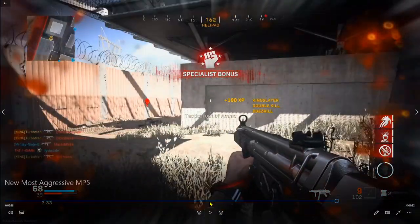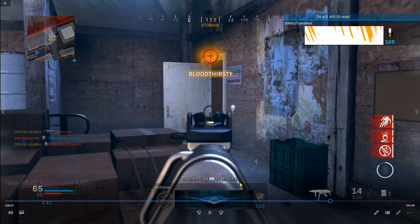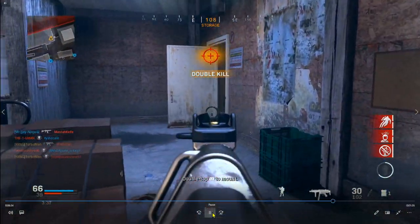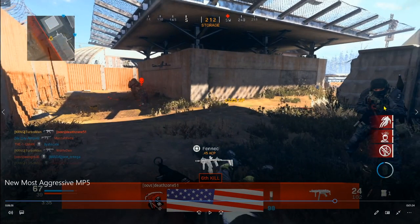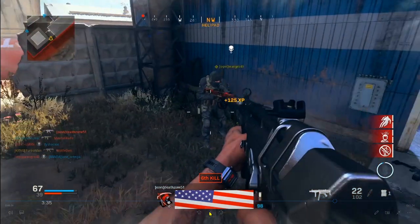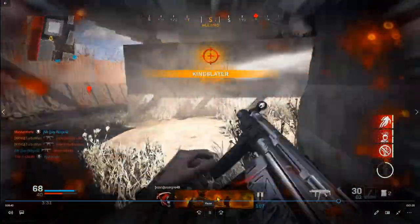One other thing to note about Scrapyard is that there are a lot of corners where people can camp, as you may have seen already. I take out this guy and immediately turn around to my right. I didn't see him in real time at that moment, but it's just Call of Duty instinct — when you play on a certain map a lot, you know where people like to sit in corners. That's why I was able to turn on this guy so easily, and that's where the Merc Foregrip comes in with that hip fire accuracy.